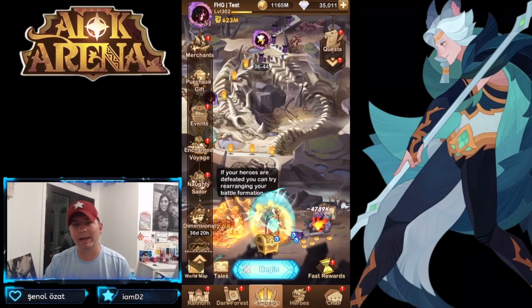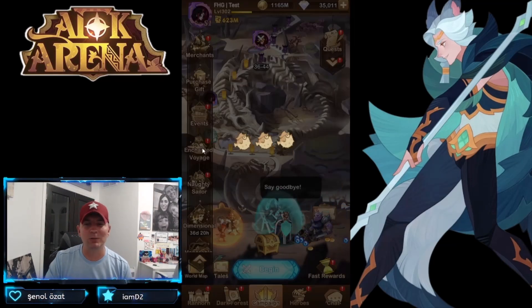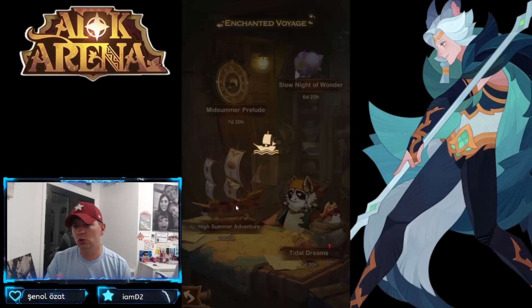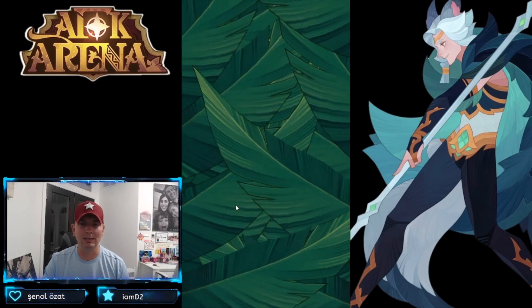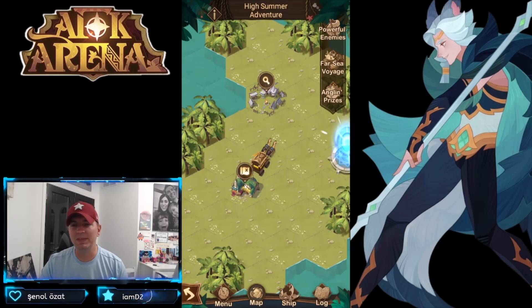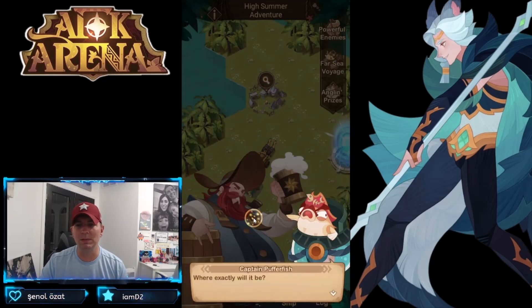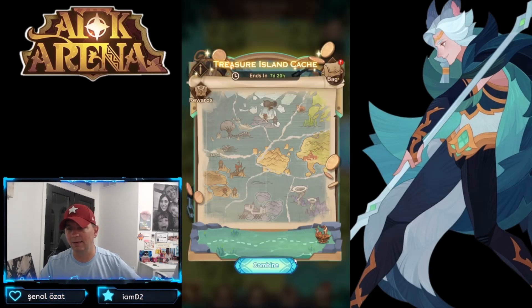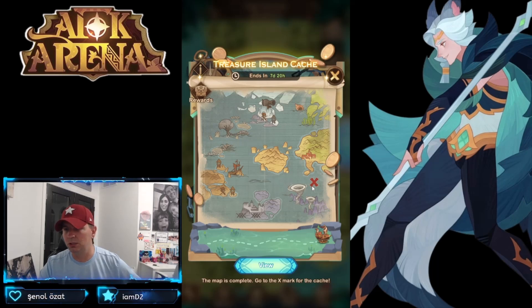Hey guys, welcome back to some more AFK Arena. Today we're over on our test server looking at the final day — day seven of the High Summer Adventure, within the Enchanted Voyage. It's been a pretty cool week overall; a lot of players have really liked the voyage. This is our final piece of the map, so hopefully this puzzle is going to be solved. There was a whole left side we couldn't get to in the last video, and now it illuminates our final one, giving us our final treasure. The map is complete — go to the X to mark the cache!